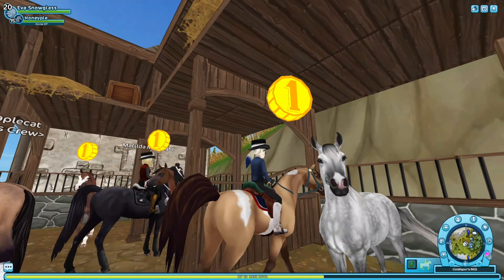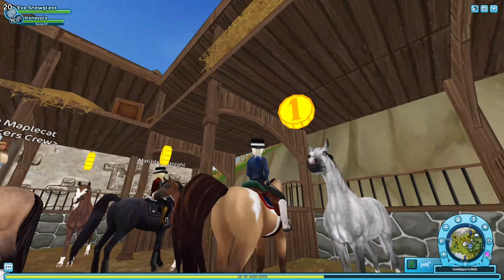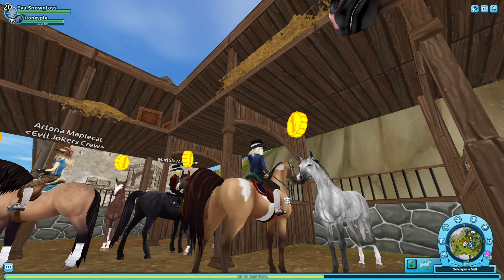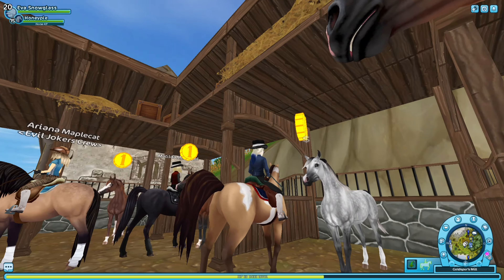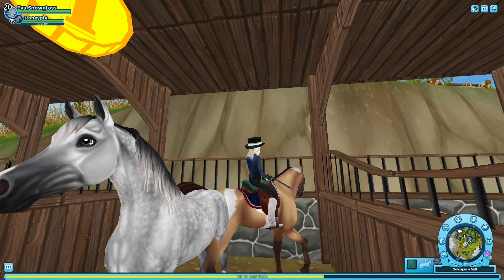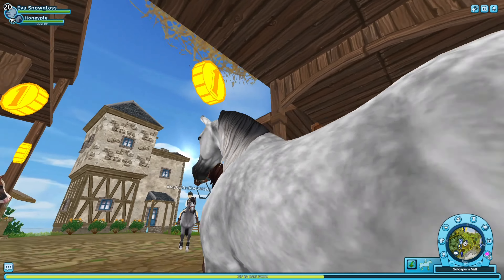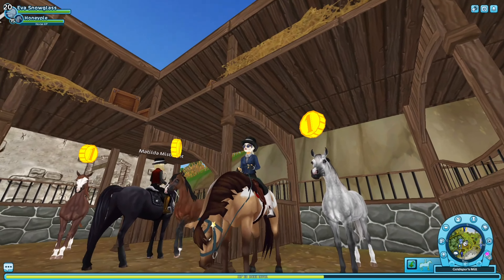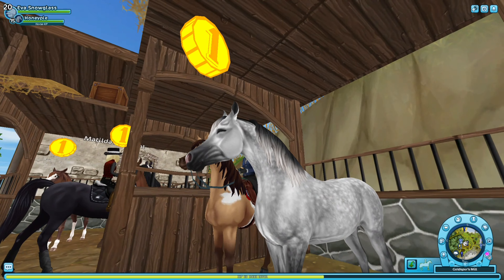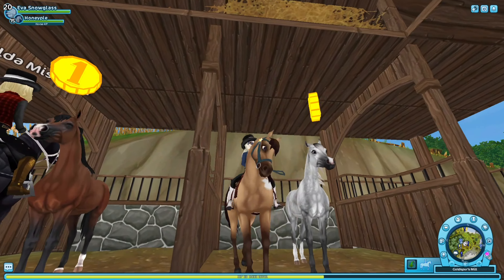Moving on, we have the dappled gray one and this one looks like a model - this is the one that caught my eye first. I know in my previous video I said dappled grays are way too common for me, but just look at this one - how can you resist? The blue eyes are so pretty, and the eyelashes - it's a gorgeous horse. The dapples are also so pretty, you can really see the detail in the fur. The back two socks, the little face marking - I cannot. The gradients make this my favorite dapple gray horse.